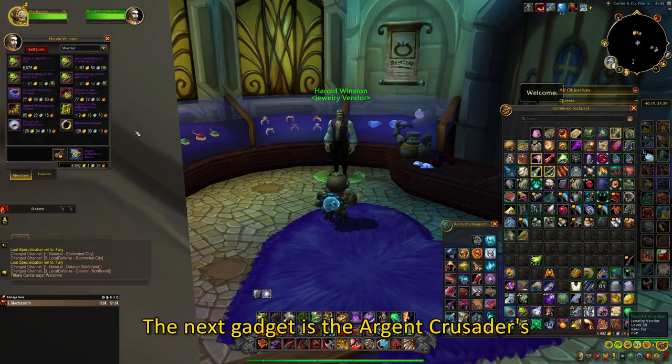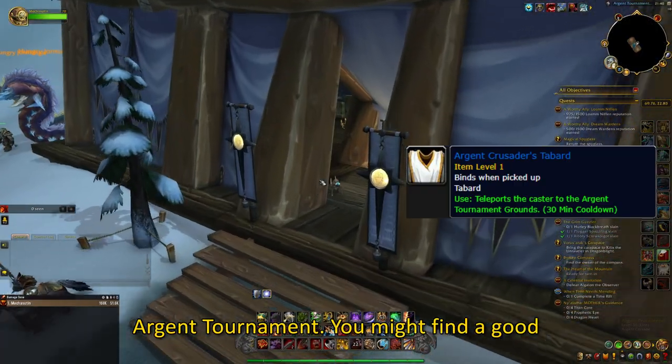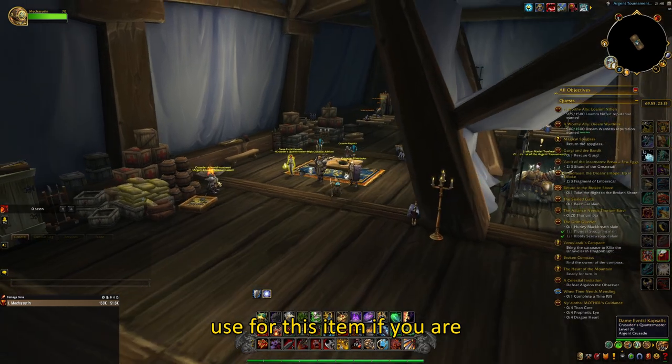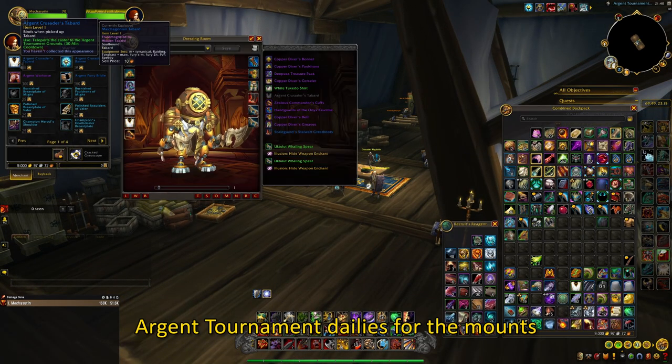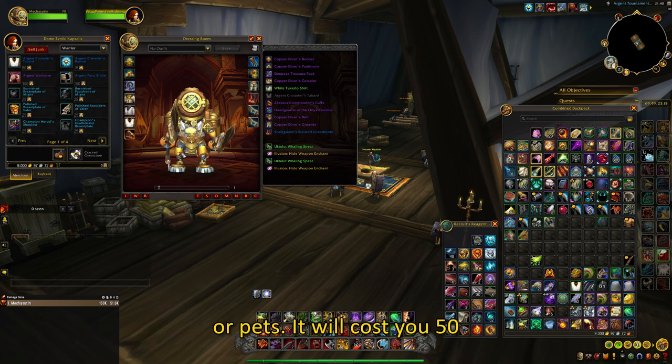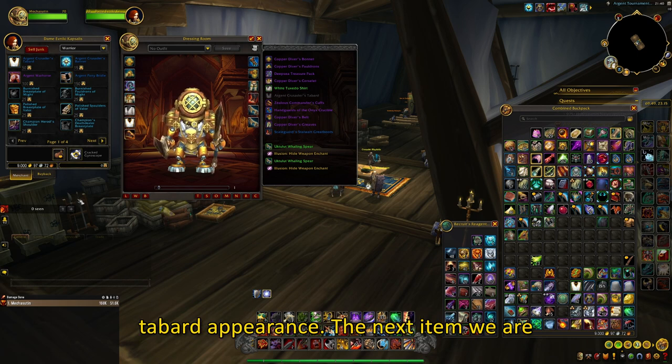The next gadget is the Argent Crusader's Tabard, which will teleport you to the Argent Tournament. You might find a good use for this item if you're farming Ulduar or just by doing the Argent Tournament dailies for the mounts or pets. It will cost you 50 champion seals, but I believe it is worth it. If not, you'll at least get the cool tabard appearance.